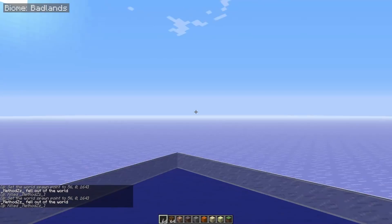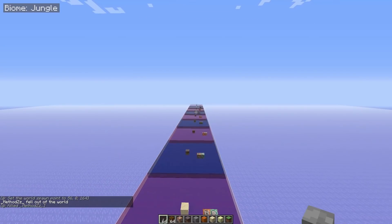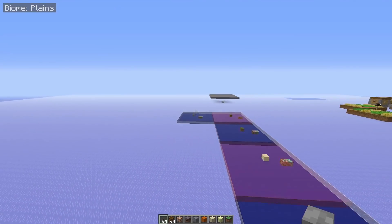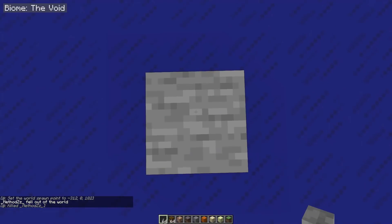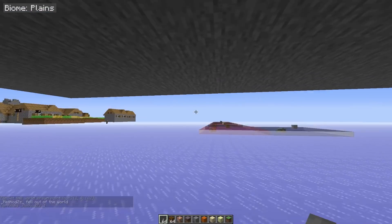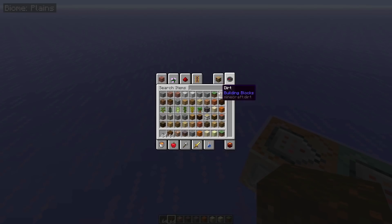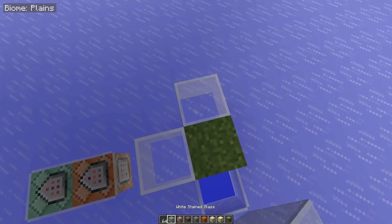And we have one more: the void biome, which pretty much defaults to the only block it has — stone, just like the stone beach. Every time. Then there's one more interesting thing to show. If you do not have your default block available, you will always spawn on top of the world spawn, so we can kind of influence the exact spawn location of a player in 1.13.